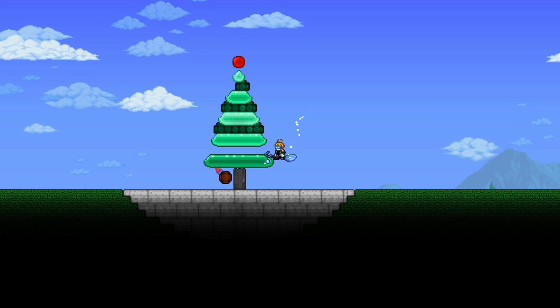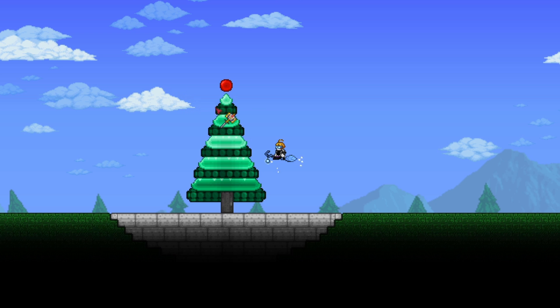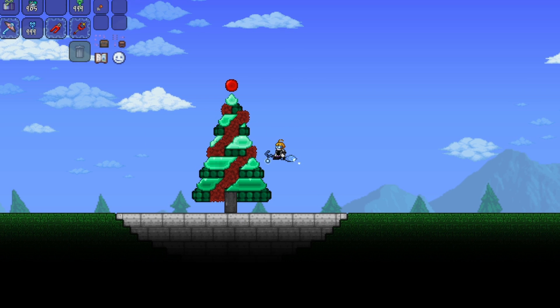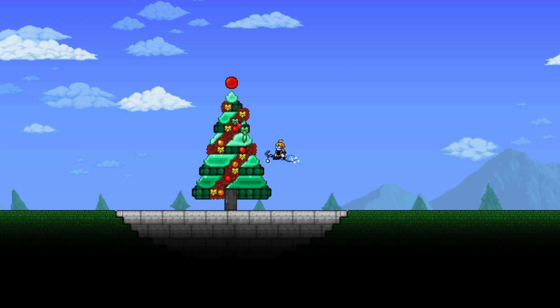For the spaces in between, I placed some disc walls to make it more interesting. For this tree, I wanted a thicker type of tinsel and used crimson grass walls, removing and hammering some blocks to create the shape. This is also where I'll be placing the Christmas baubles and ribbons. To make it light up at night, I'm also placing green lights around the blocks. And of course, don't forget the presents.